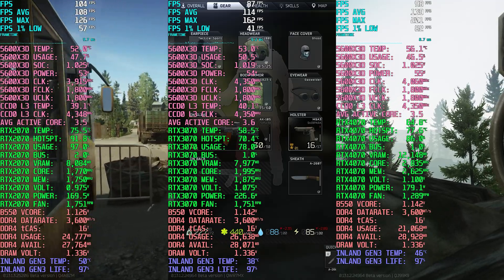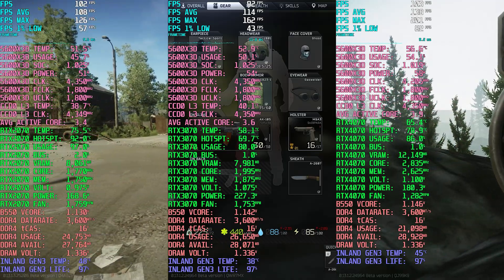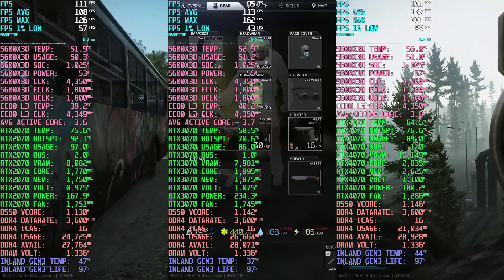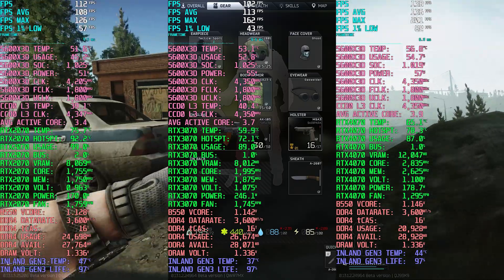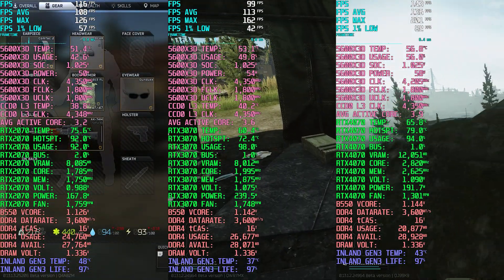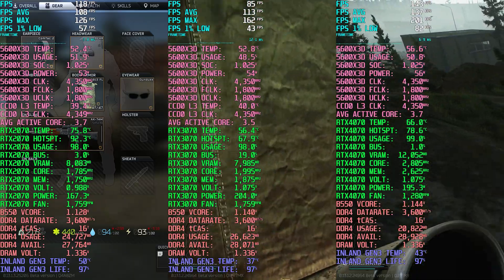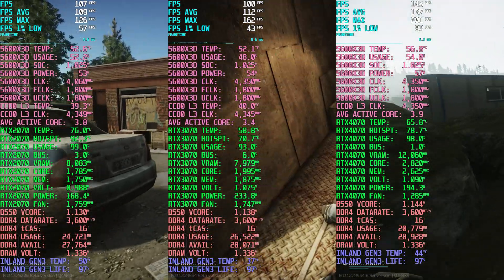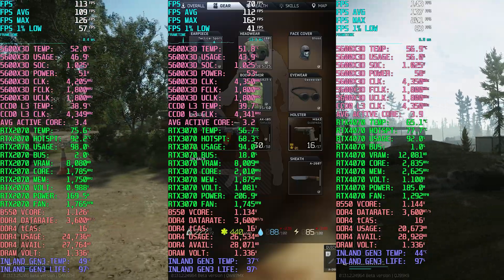The 2070 and 3070 felt exactly the same to me. I was using FSR 2.2 on the 2070, but in terms of actual gameplay feel they were pretty much identical. However, the power draw for the 3070 compared to the 2070 was maybe 40 to 50 percent higher — so that's a pretty big difference.